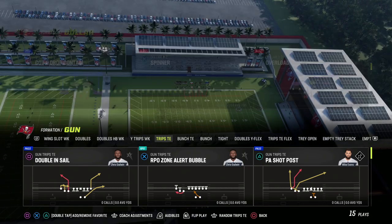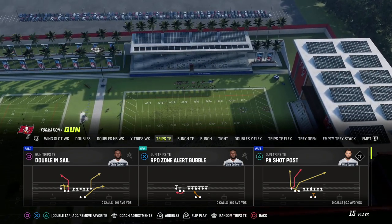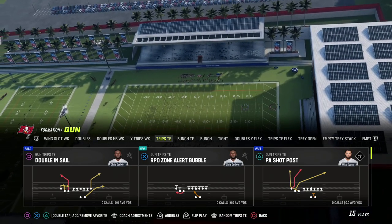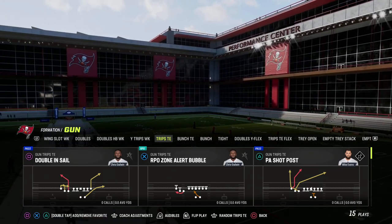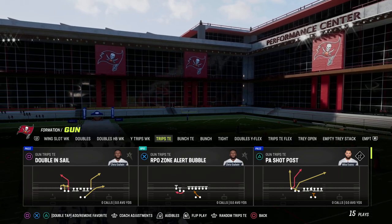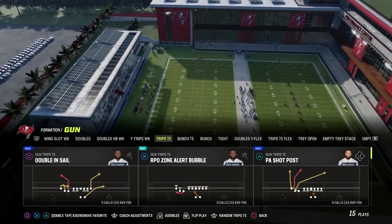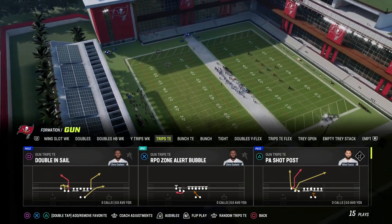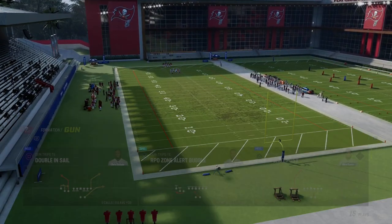I wanted to show you one of my favorite ways to score inside the five-yard line this year. There are two primary concepts: the first is Doubles and Sale, and the second is X Spot. We break all of this down in super big detail in the ebook — over 70 different breakdowns covering everything you can do from Trips Tight End in Madden 23, including the best one-play touchdown that can beat every single coverage in the game.